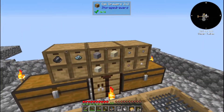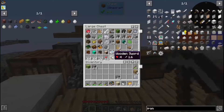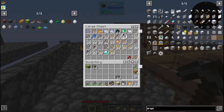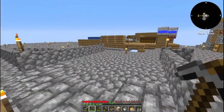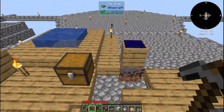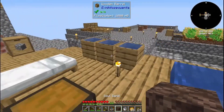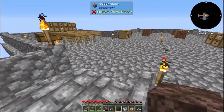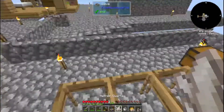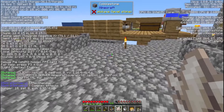We need to get some soul sand — just one piece will be enough. We don't have much use for charcoal because I have so much coal from sifting. We put this in here, gives us soul sand. Perfect — we sift it, and there are the frame rate issues. But this will give us quartz, and the quartz is all we need to get the comparator. Then the frame rate goes way up — I have no idea what's causing it.